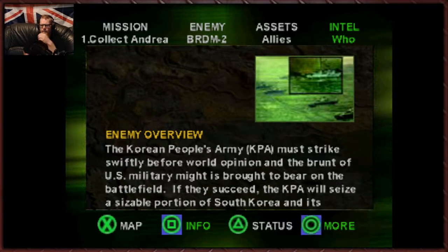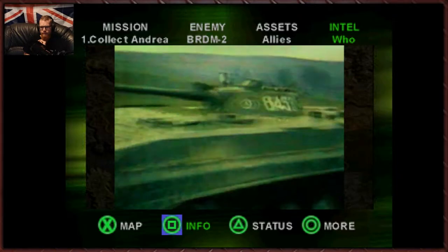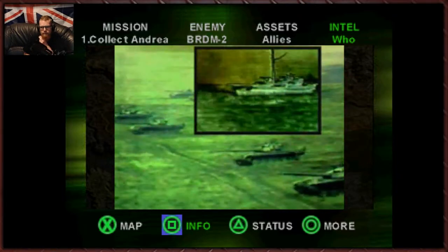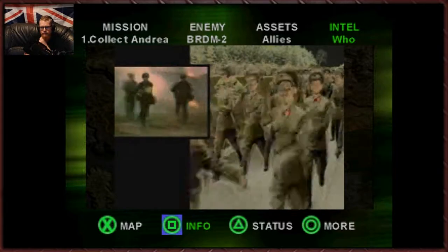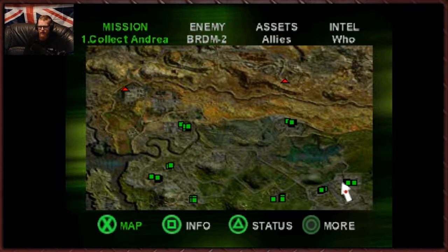The Korean People's Army, or the KPA, must strike swiftly before the world's opinion and the brunt of US military might is brought to bear on the battlefield. If they succeed, the KPA will seize a sizable portion of South Korea and its capital of Seoul. Expect rear area special force operations followed by massive armored attack utilizing underground tunnels. Although the KPA is equipped with antiquated Soviet weaponry, they got a boatload of it. Plus the troops are well trained and hard charged — don't underestimate them. That's our one advantage: the stuff they have is junk, but unfortunately they have a lot of it.